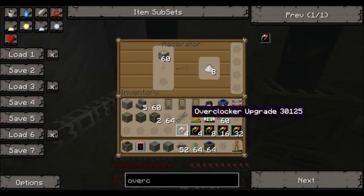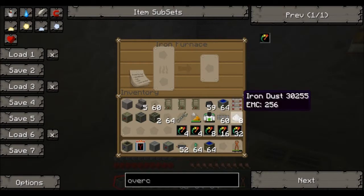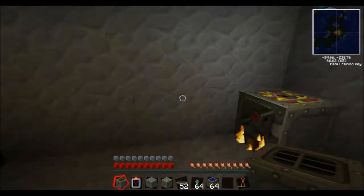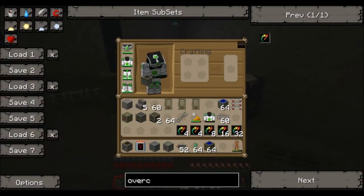Alright, so basically now we have eight iron dust. What you want to do with this iron dust is put it into a furnace — put the dust up the top, put some coal down the bottom. Now these iron furnaces melt slightly quicker, which brings me to the next point: the electric furnace.